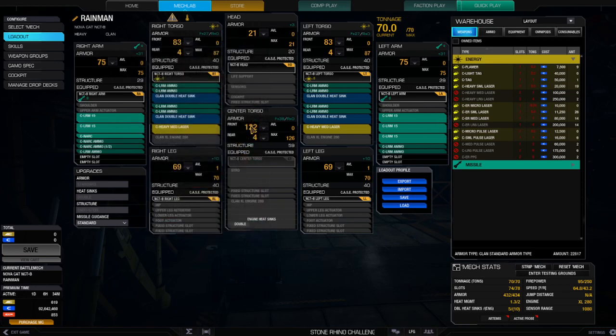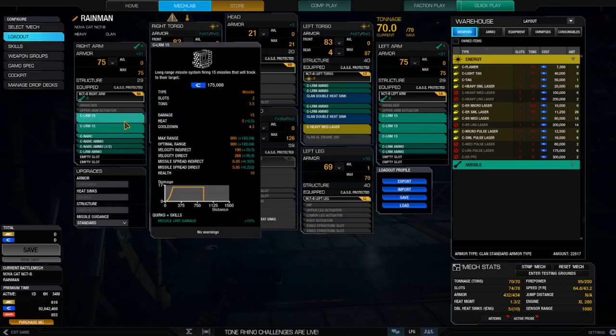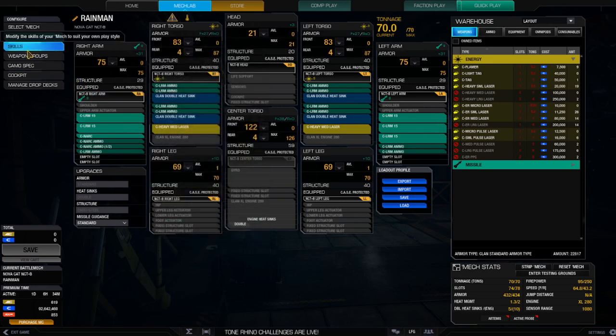You're getting a heat of 4.5 per unit and a cooldown of 4.3. For missile spread I'm getting similar numbers on indirect fire. Let's go over to the skill tree. I'm maxed out on range. I'm not worried about heat because I added double heat sinks — 11 tons is enough. The max I ever did was only two double heat sinks, and I think I had 3,500 or 3,600 missiles, and I really could have used the extra heat sinks. Go with the four heat sinks, just trust me.